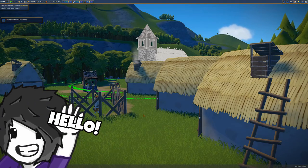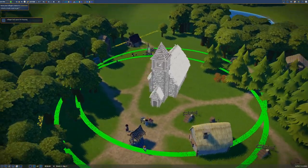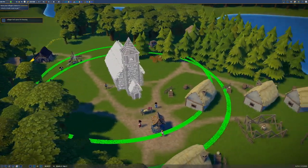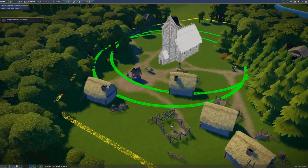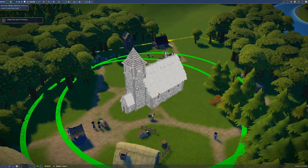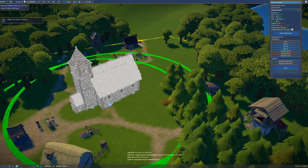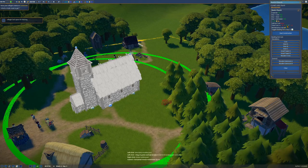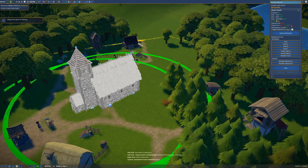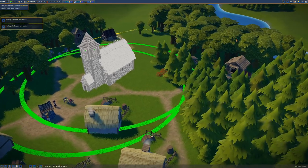Hello everyone, welcome back to Foundation Episode 2. We are currently designing our little church that's going to be sitting near the center of our marketplace. We need to gather quite a few resources to build this one — 70 stone, 25 planks, and 12 tools. We also want to unlock trading as soon as we can.